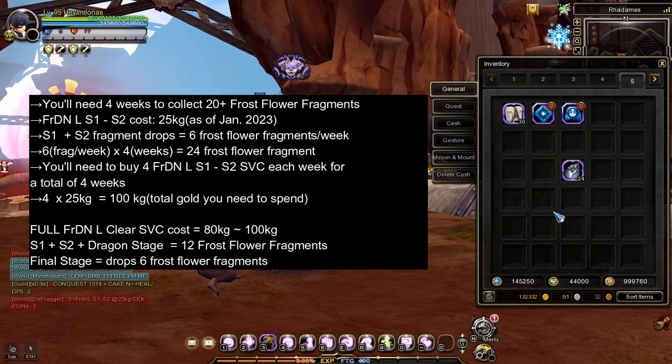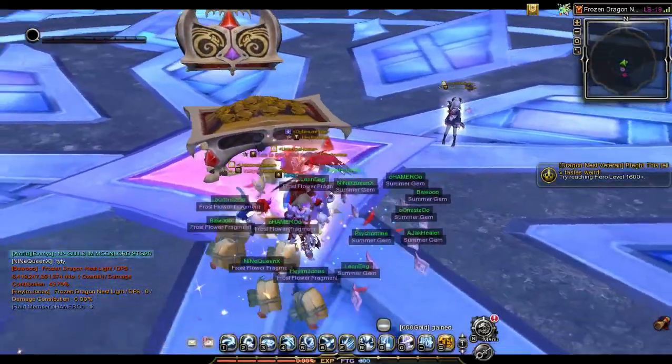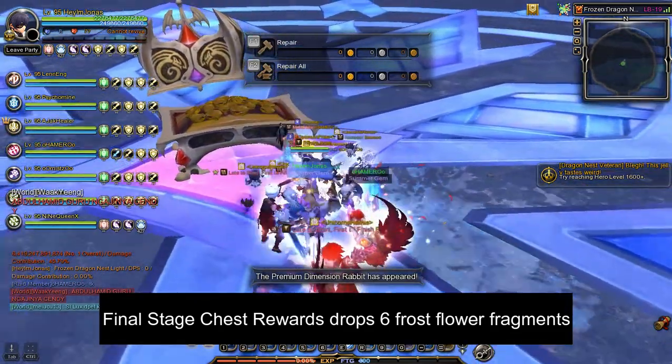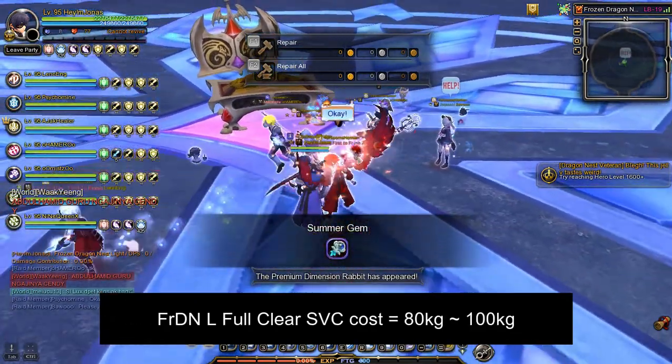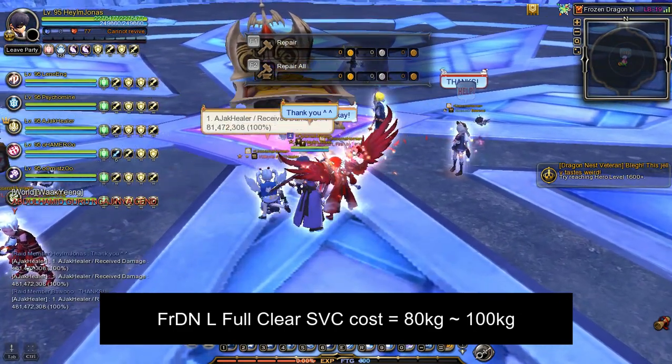If you decide to buy a full frozen dragon nest light clear service, the total frost flower fragments from stage 1 to final stage is 12, because the chest reward at the final stage drops 6 frost flower fragments. Important note: the price for a full frozen dragon nest light clear service ranges from 80,000 gold up to 100,000 gold.